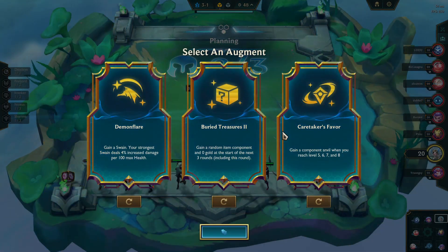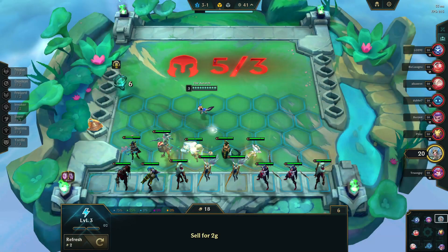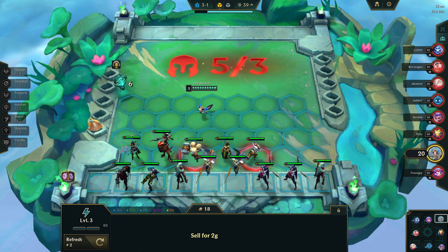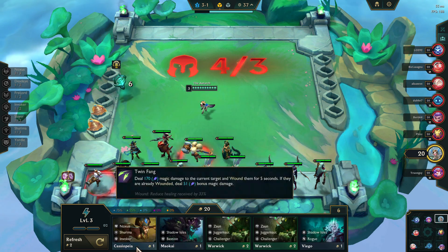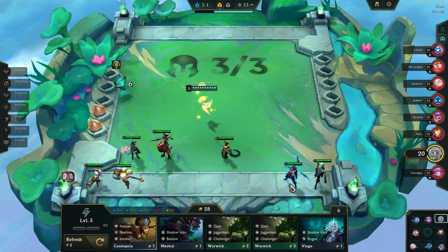This is also only for your first set of augments. If in your first set of augments you get Unstable Yordle Delivery, stop everything, take it — you're going Yordles. Just do it.